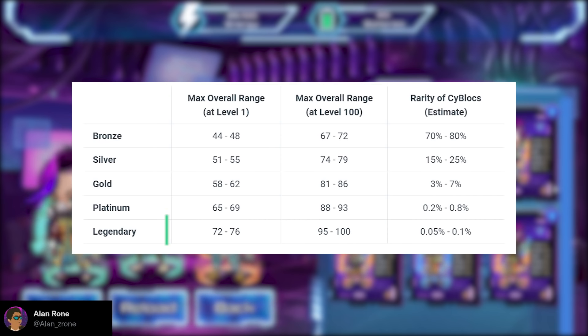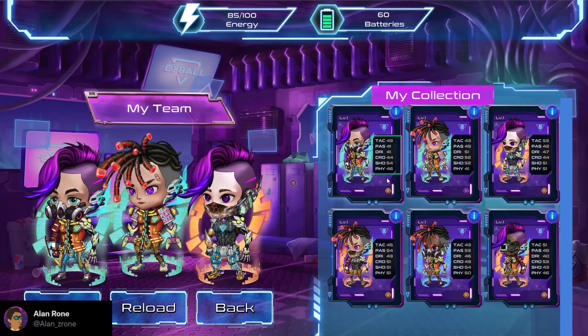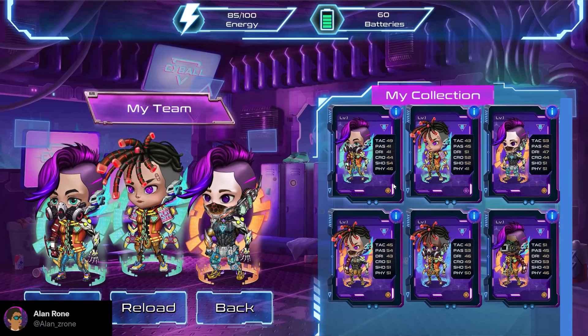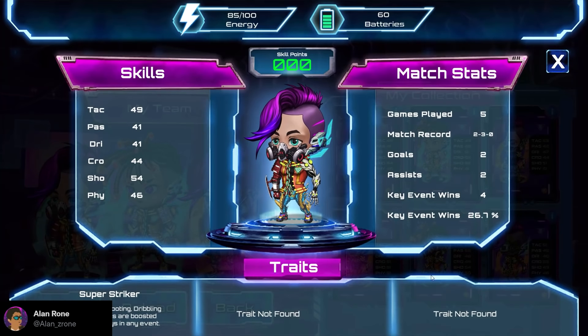This is the overall range of one of their skills. Each Cyblog will have about 6 football skills: Tackling, Passing, Gripping, Crushing, Shooting, and Physical. The star rating of each skill also depends on different traits. As you can see, although in the same Platinum class, each of them has their own unique appearance, which leads to differences in their stats. You can also click on this symbol and see the full stats, skills, master, and traits of each Cyblog.